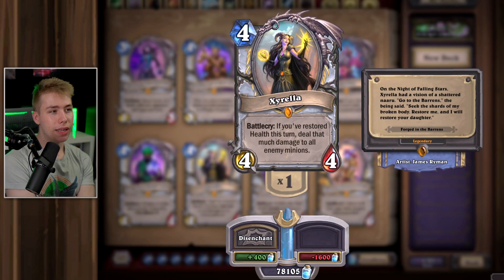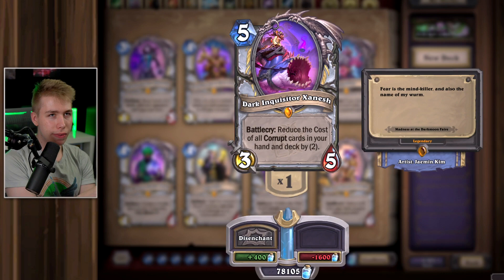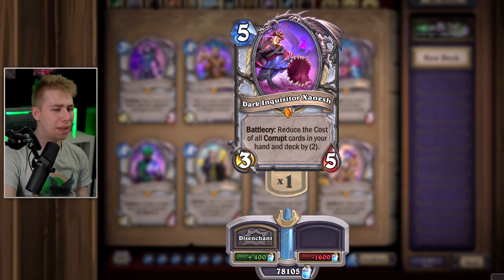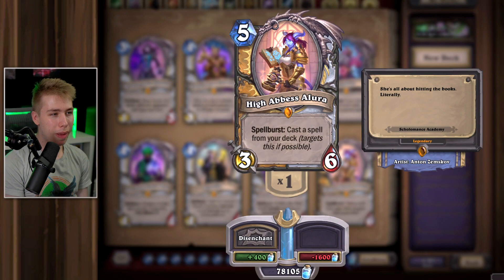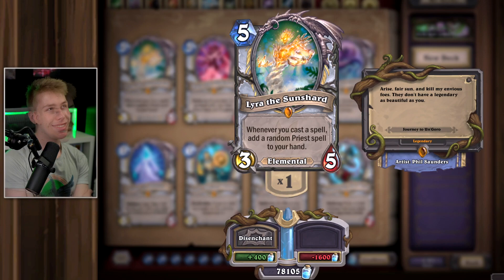Xyrella — so far a decent card honestly. Restoring health in Priest happens quite often and then you clear the enemy's board. Good card, keep her for most decks. Dark Inquisitor Xanesh — unless you play Clown Priest with the Darkmoon Faire clown and corrupt the clown after, this card is so bad. Corrupt cards are not good, most are mediocre. Allura — like in Paladin, alright card. If you played her at 4 mana before, keep her. If you have something like Mind Control or play Spiteful Priest with high-cost spells, you get the spell for free, which is good — but in any good deck this card is not seen. Lyra the Sunshard — such a fun card, one of the best ever made for having fun in the game. But it doesn't see play. In Divine Spirit Inner Fire Priest it could be fun, but for any good decks she's not used.